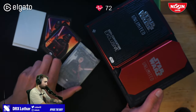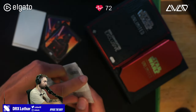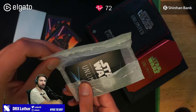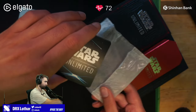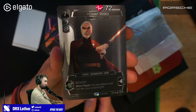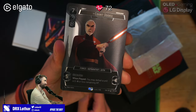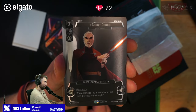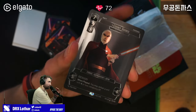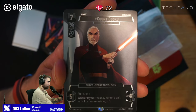So we're gonna lay this out here. We can already see the first card which is Count Dooku. Let's open this. Ah — value lost! Okay, let's look at the cards. Oh my... thank you for that. Beautiful card — it's oil foil and it's a surge foil. Very minimalistic. Incredibly nice.